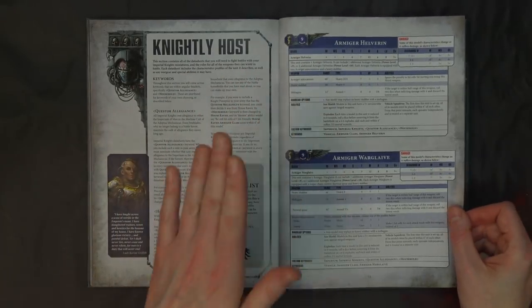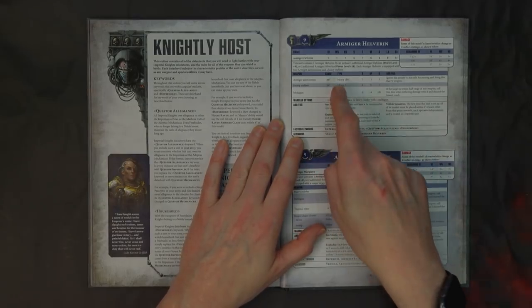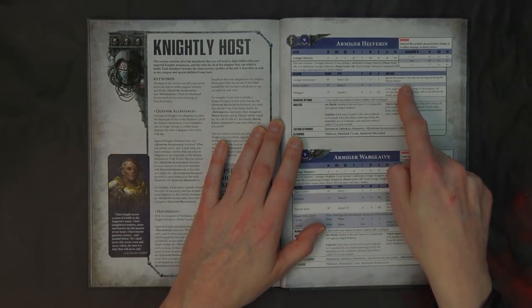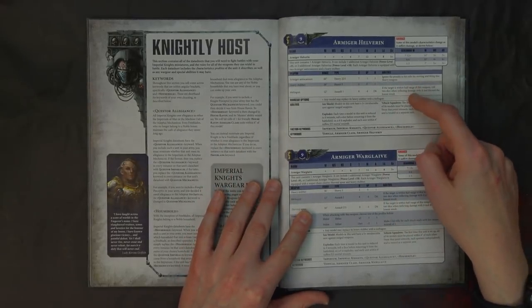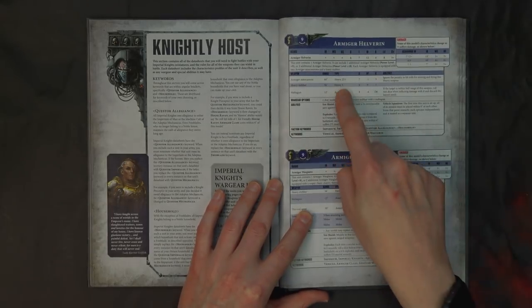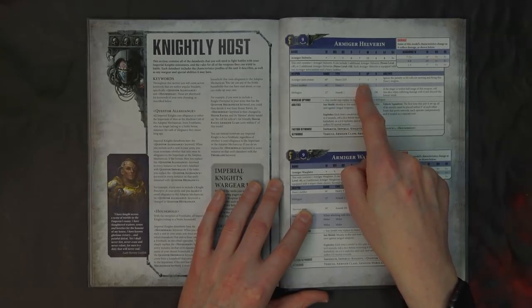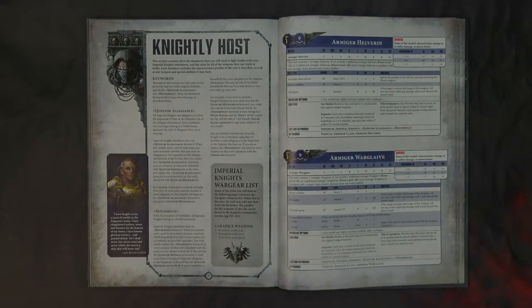The Armiger Helverin is a gangster when it comes to shooting. For 174 points you get two autocannons — Heavy 2D3, ignoring the penalty for moving and firing heavy weapons. That's going to come in huge. Very good for 174 points with a total of four D3 shots at Strength 7, AP -1, 3 damage. Anything that does three damage in the game — put this in your brain pan — it's probably really good.